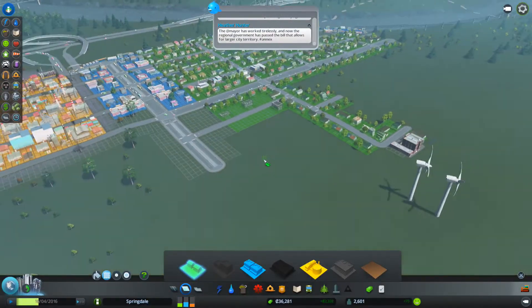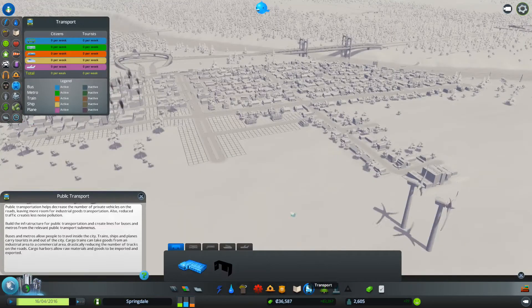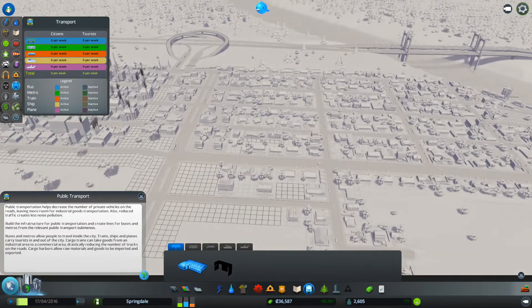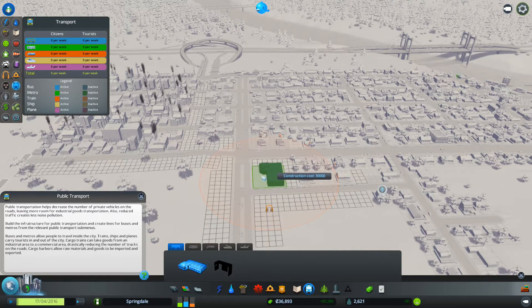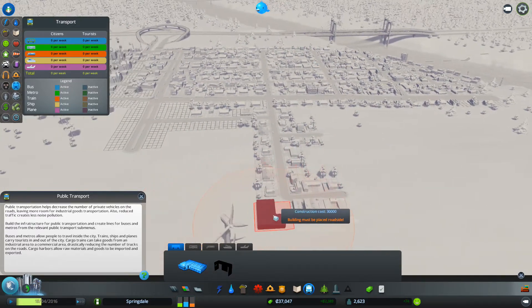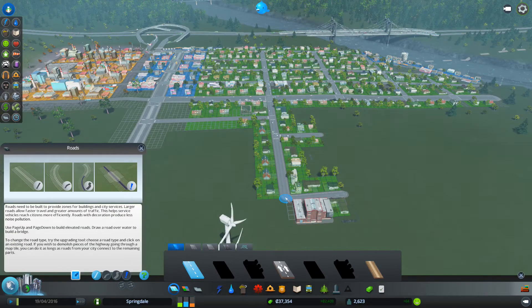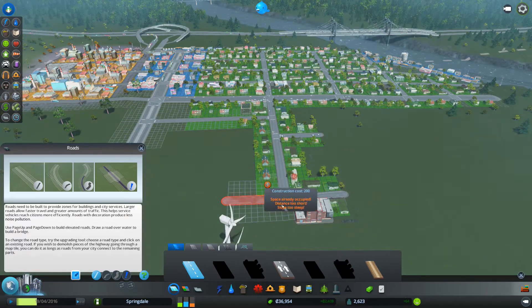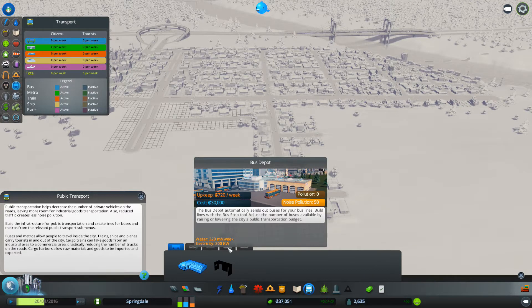Let's look at what we've got and what new things we've unlocked. Buses - my transport system - obviously I don't have one so there's no transportation. That covers noise pollution - we could put it over here with all the noise issues. Let's put it by the high school. Let's just build this out to make sure we don't screw that up.